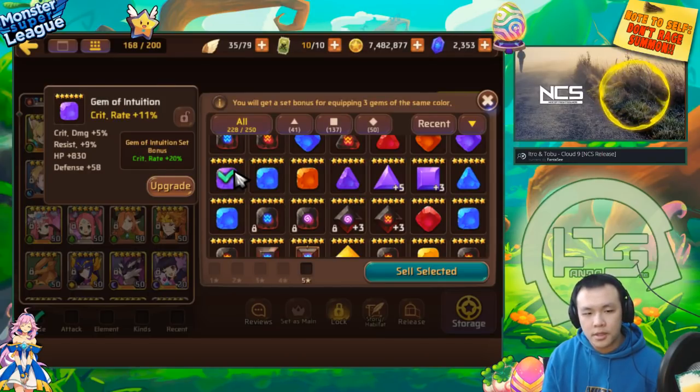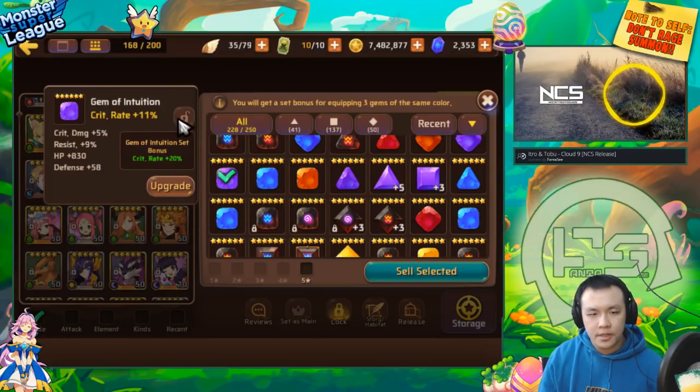Resist on crit rate gems is also very important because if you're planning to use a crit rate gem on a dark attacker, the attacker definitely needs high resist. For your other two gems since you also want to aim for crit rate, you need to be stricter. What you want on the actual crit rate main stat gem is to have high resist so you can use it on aggressors. This gem has both crit damage and resist which is perfect.